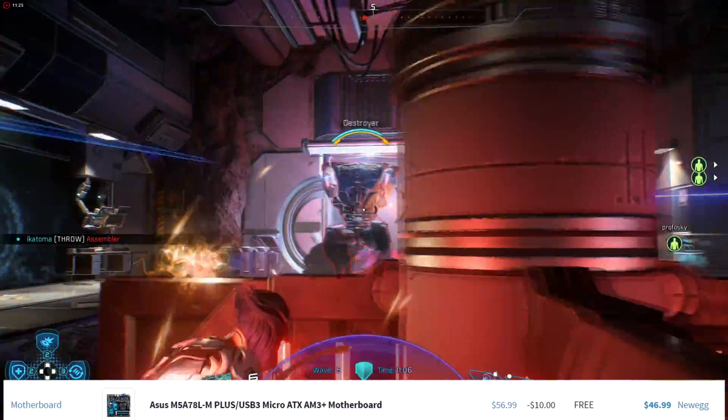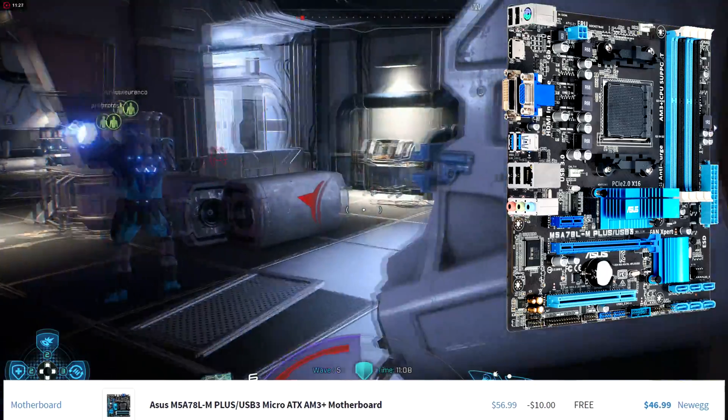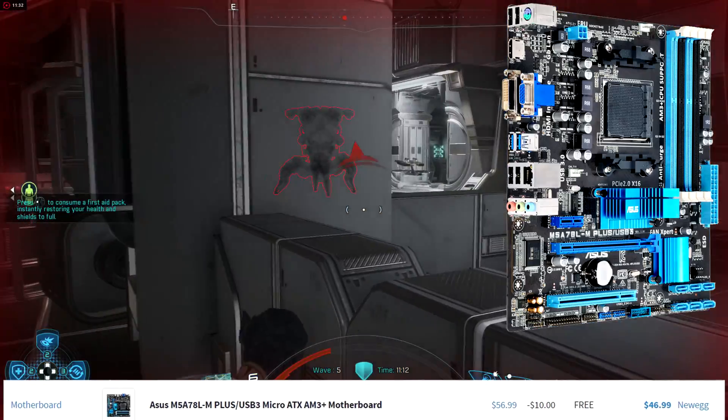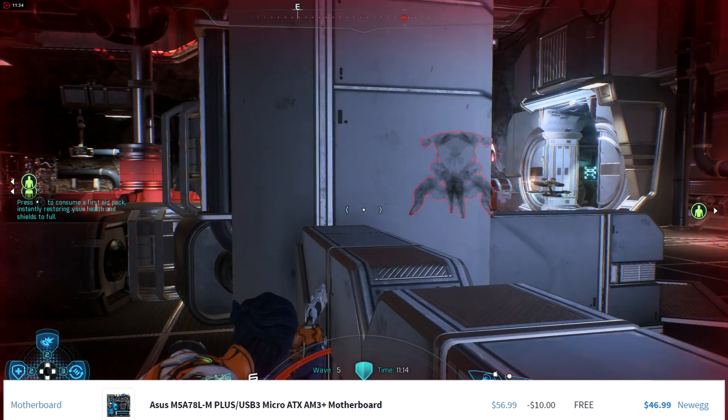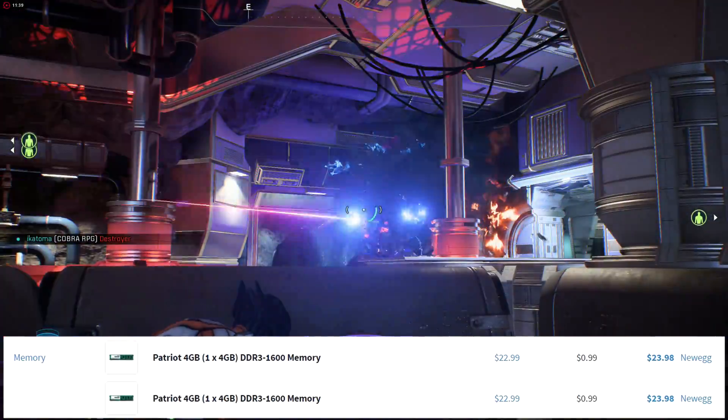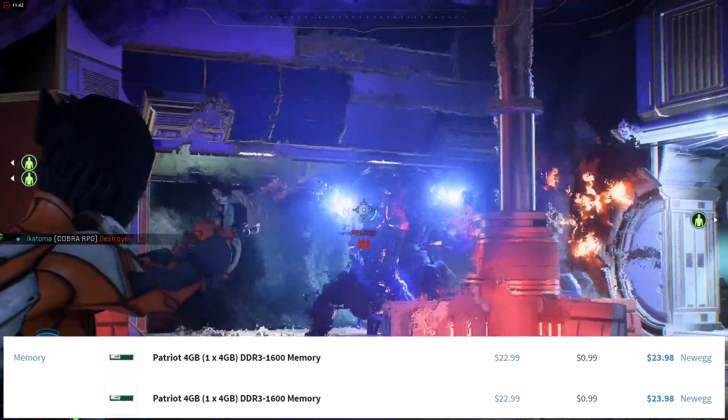We went with the Asus M5A78L USB3 Micro ATX motherboard. One nice thing about this motherboard is it has four RAM slots, so we can always upgrade the RAM down the road if we wish. For RAM, we have two Patriot modules — 4GB DDR3 1600. Nothing too special there.